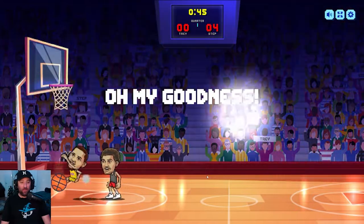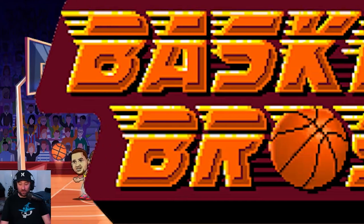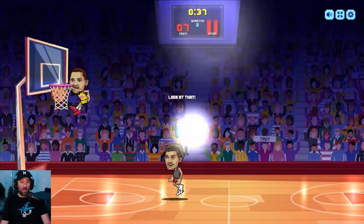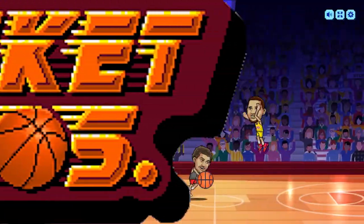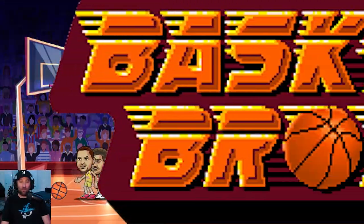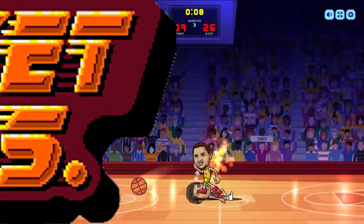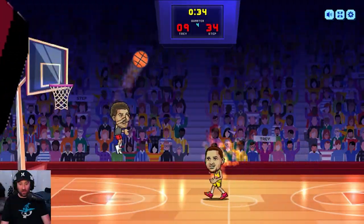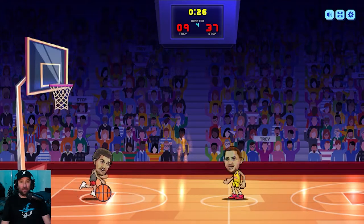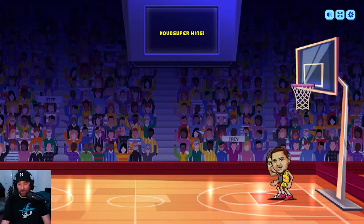I just used space bar and elbowed them — boom! Eat that, dunk it, cover it — oh I didn't rebound it. Oh, the block, the dunk, look at that — it's a two. Oh my god, what a step-back block, oh from downtown! You just be flexing big time — you have nothing on me, dude. They lob it up high — nice! Novo Super wins, that's what's up, what a game!